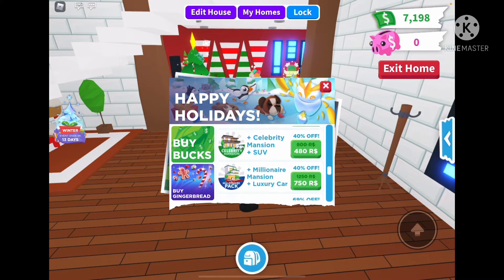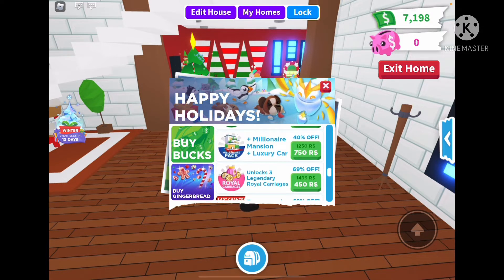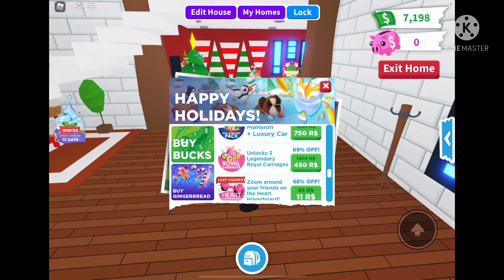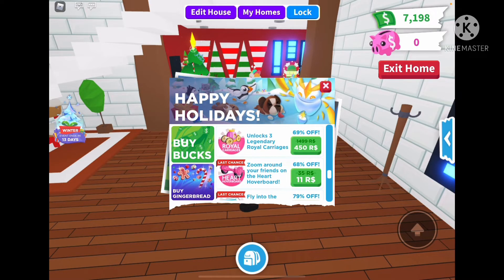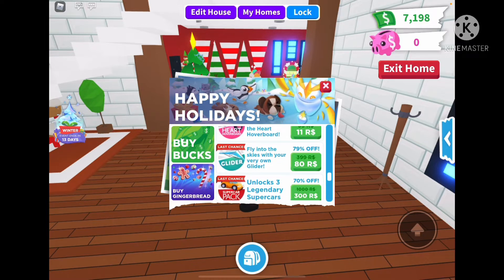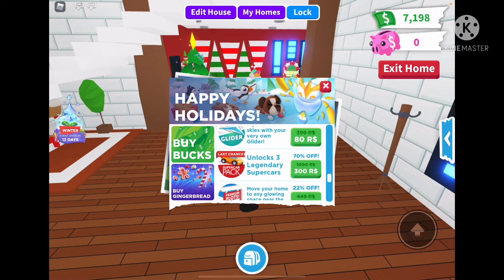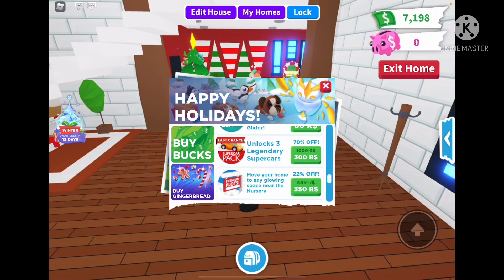Last chance to get a Pet Horse for 150, Celebrity Mansion SCV 480, Millionaire Mansion Luxury Car 750, Royal Carriages 450. And the last chance item is 11 Robux — I thought 35 was cheap, but 11 is insanely cheap! Glider last chance is 80, that's really cheap too.